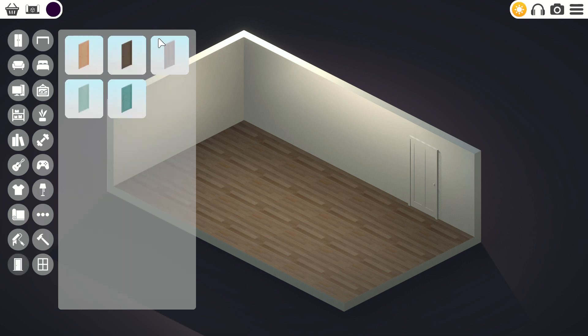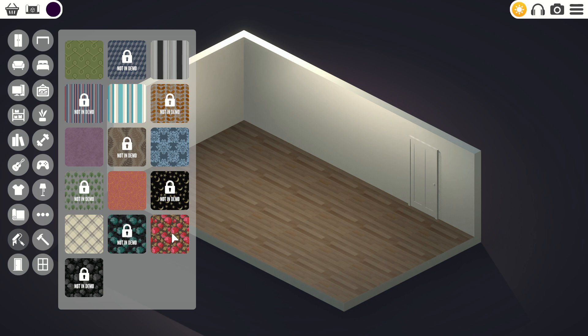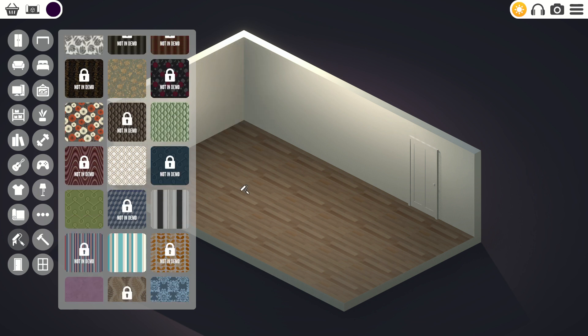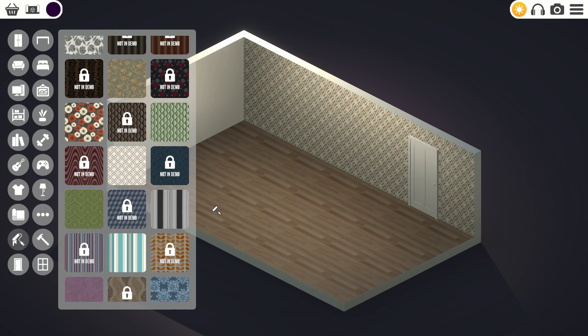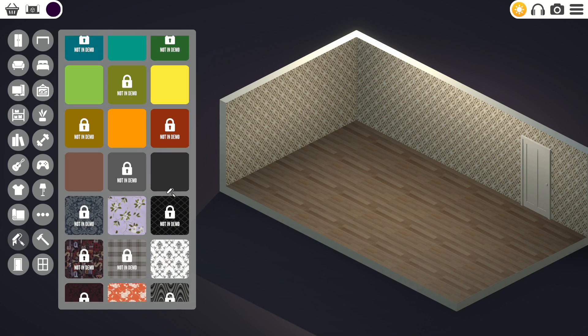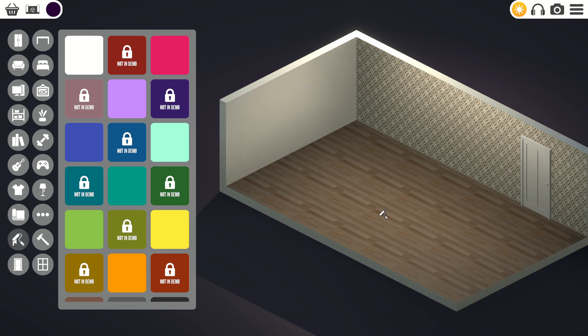I think I'll go with the wooden floor. I can do something with the door — oh, this is the door style. I don't like how it matches the white walls. Yeah, I like this one. I'm going to leave this wall blank because it looks kind of weird with all that pattern. I think it looks cool with one wallpaper on one side and blank on the other side.